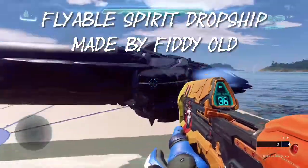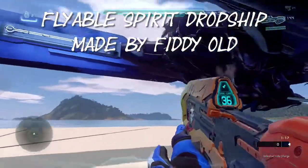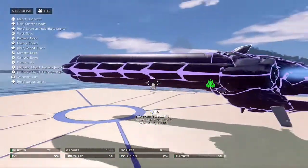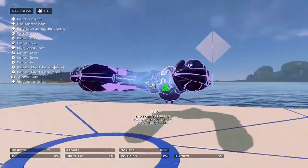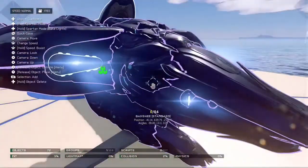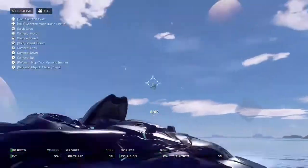So as you can see, this is the Spirit dropship. Now, I'm pretty sure that this is custom made, because I'm pretty sure you can't get an actual Spirit dropship from the forge menu. But if it's custom made, that's actually really cool. It actually looks like a Spirit dropship.